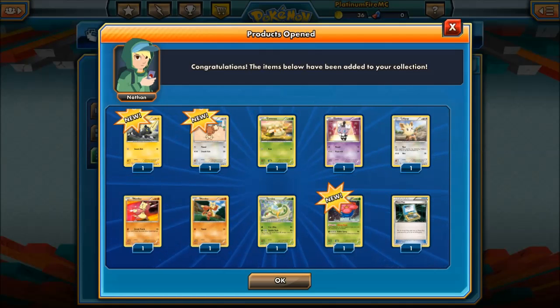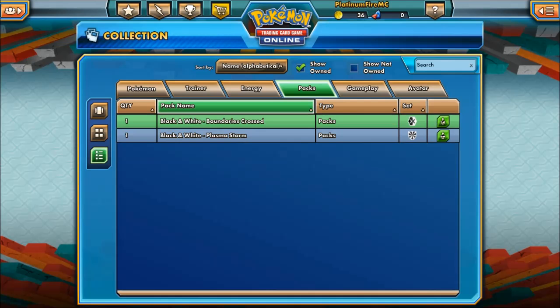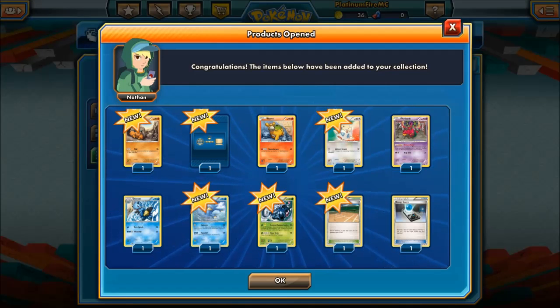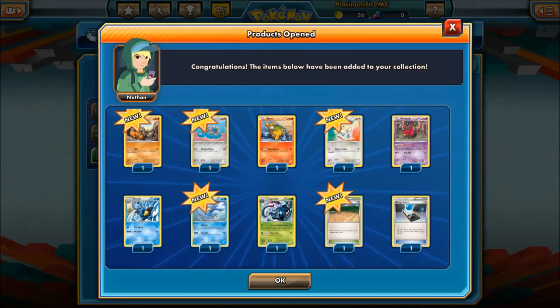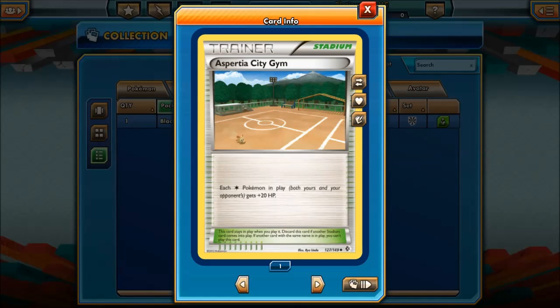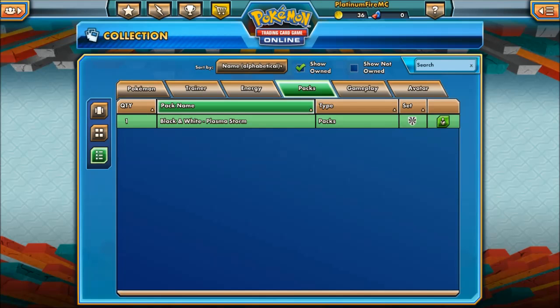Boundaries Crossed — what have we got? We got Blitzle, Urban Area, Cobalion, another Golfita, two Munna, a Vileplume, Pansage, and a Town Map — brilliant! Last Boundaries Crossed pack: there's a Talonflame — 100, Furious Slashes, 30 damage times the amount next turn — that's pretty overpowered. And Golurk — that's quite good actually. Pretty good pull.